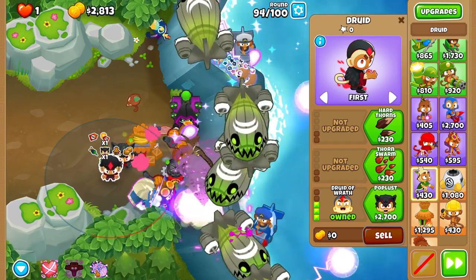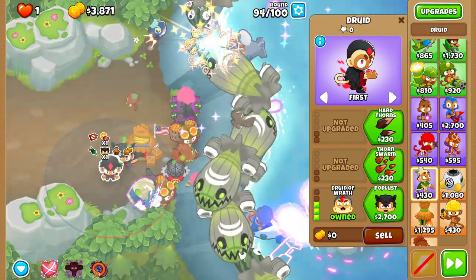On round 94, you're going to want to Hex the ZOMGs once the first one turns right.